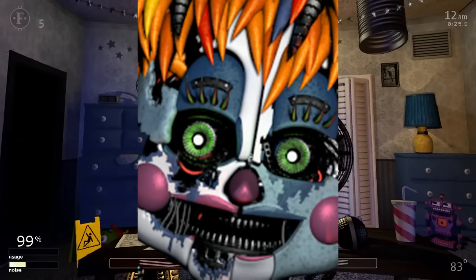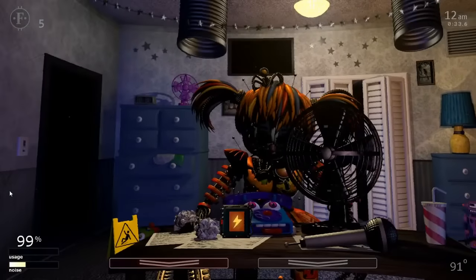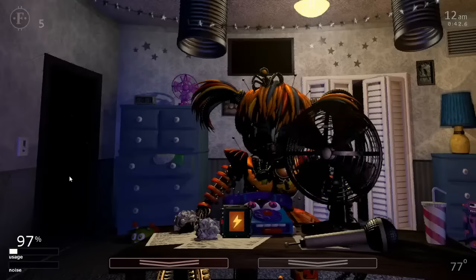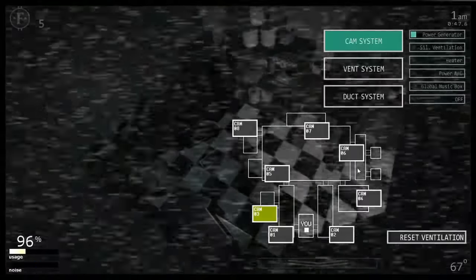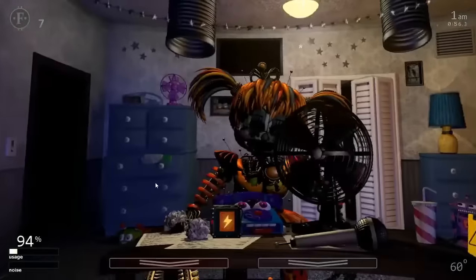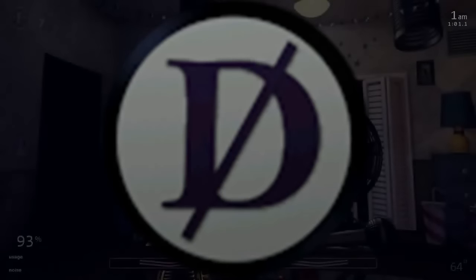Scrap Baby can enter the office every time the monitor is raised on 5-second intervals via the 0-to-29 calculation. Once she enters, the game does the same calculation for her raising her head to attack. Once in this phase, she rolls a number between 0 and 99 every frame the monitor is up — if less than her AI level, she kills you. When she is raising her head, shocking her with the shock panel will cause her to vanish the next time the monitor is raised. She only attempts to attack once per night. The shock panel can be used as many times as you want with no death consequence, but each use drains 1% of power. She can't be death coined.